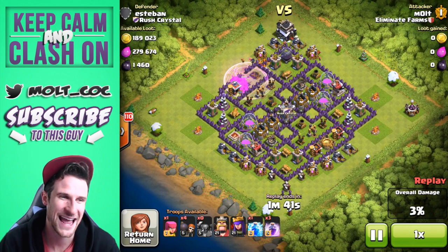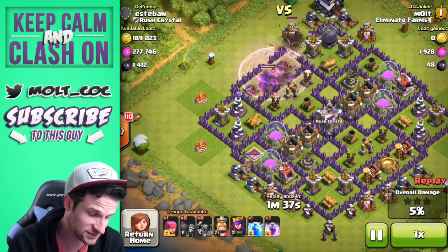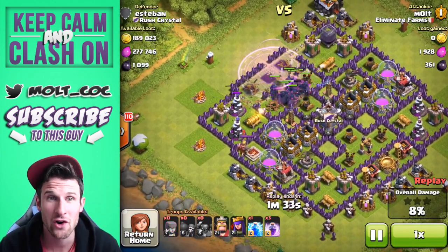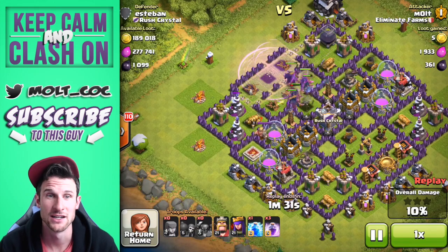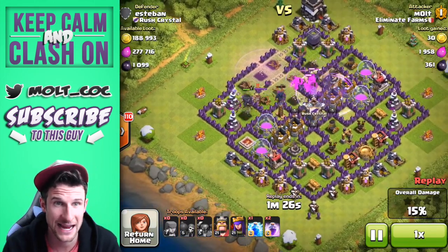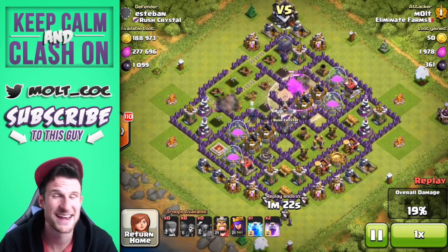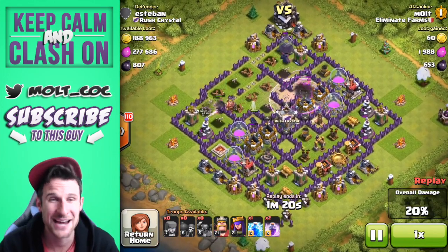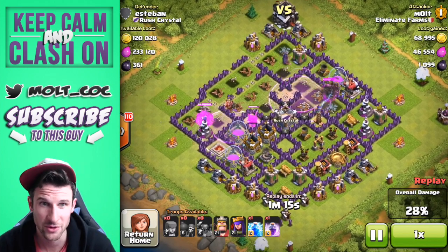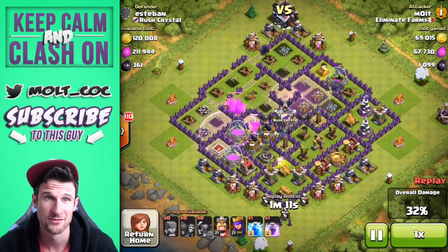Look at this — we dropped our PEKKAs off on the side and they actually went right for the wall, even though that elixir pump was there, which was awesome because I wasn't expecting them to actually go into the base. We've got a couple of rage spells and nine PEKKAs just going to town on this base. There is a lot of loot available.